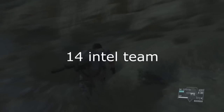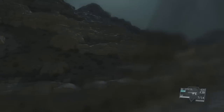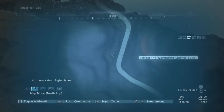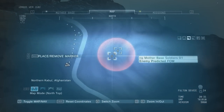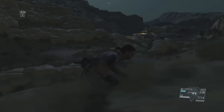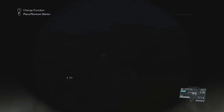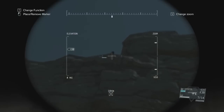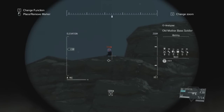When you unlock the intel team, they will give you a lot of useful information — and when they do, always put a mark on that location. You will be surprised what you discover. In this case, they just gave me the location of my target. I had just come out of the chopper and was going around the outpost gathering information, and they gave me the target's location right there. It was really, really amazing.